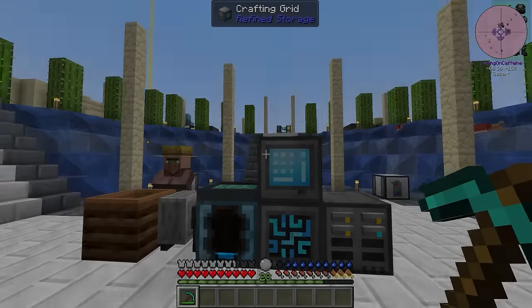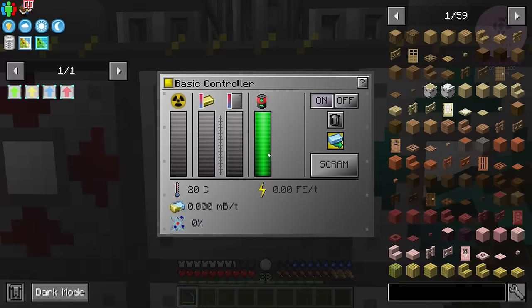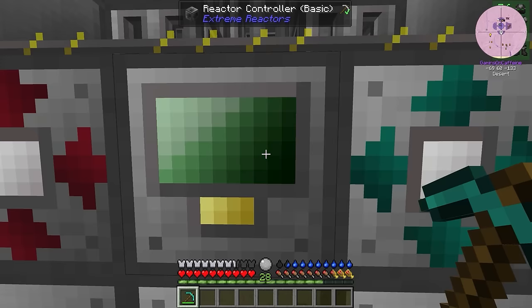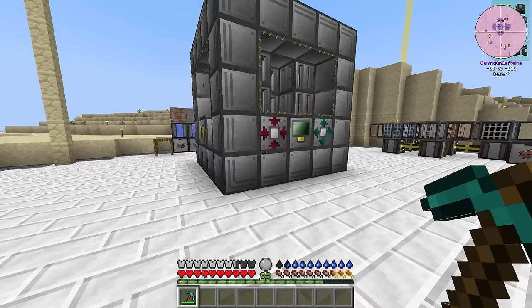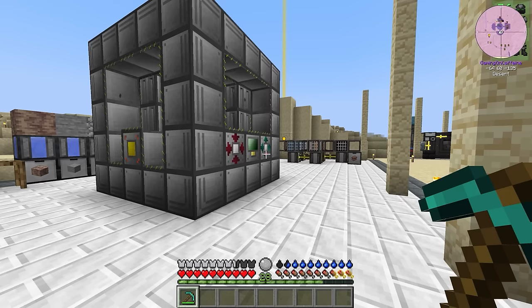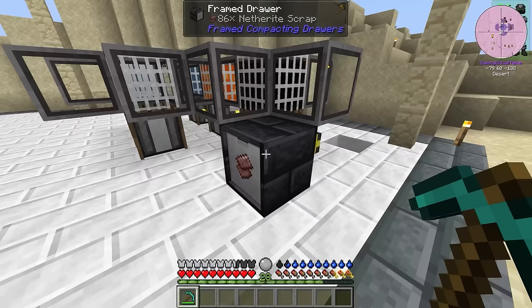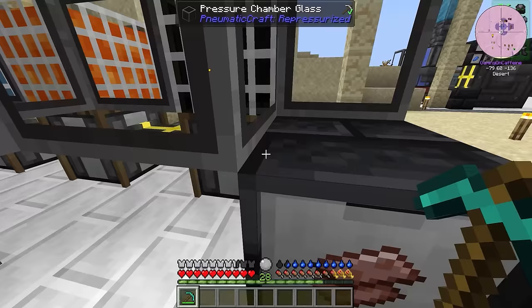In the last stream, we were working on setting up our first extreme reactor, which is currently capable of producing well over 1,000 redstone flux per tick. But power isn't really the reason why we set it up. We set it up to get the cyanide ingots, which we then used to get liquid cyanide, which we're using over here in the production line for our netherite scrap, which has been running a little bit between streams and we now have 86 of these in total.